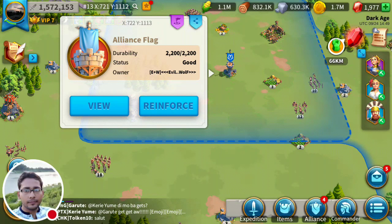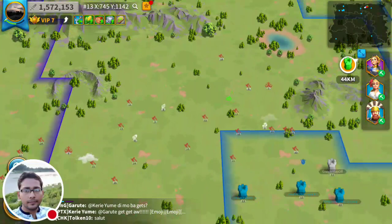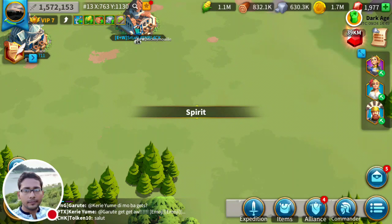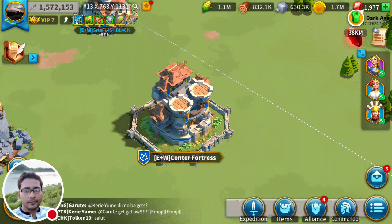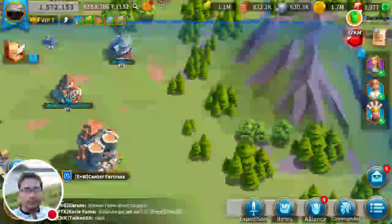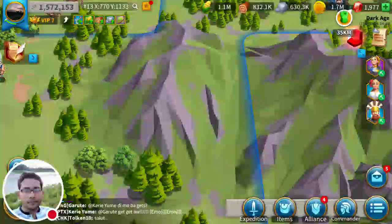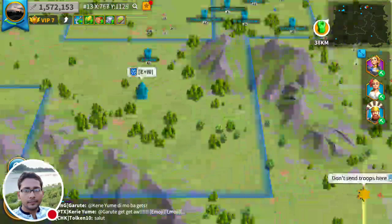We're putting flags and destroying others. You can expand the center fortress and reinforce it. You don't need to reinforce your center fort first because people usually destroy flags before attacking the center fort. Remember: your flag must be on the border of another alliance's flag to be able to destroy it.